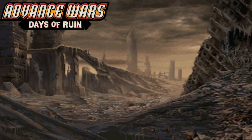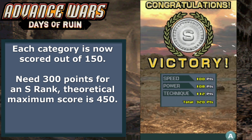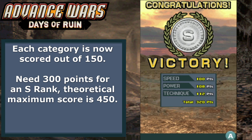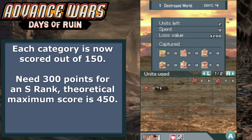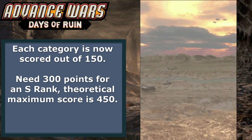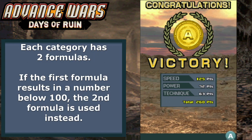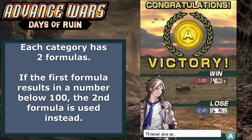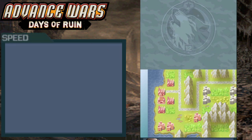Now we come to Days of Ruin, which radically overhauled the rank system. Thank you to those on the Wars World News forum for finally figuring out these formulas. Every category is now ranked out of 150. You only need 300 points for an S rank, but the maximum possible score is 450. In practice, many campaign maps simply don't have enough units for you to max out the power and technique scores. The formulas for all three categories were changed, and all of them have two formulas now — if the first formula results in a number lower than 100, the second formula is used instead.